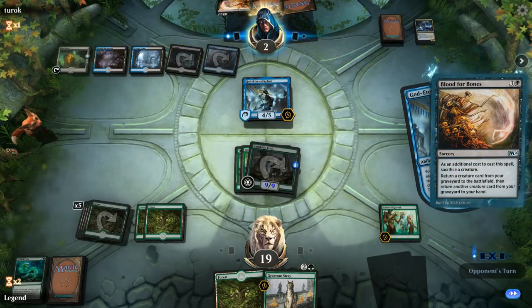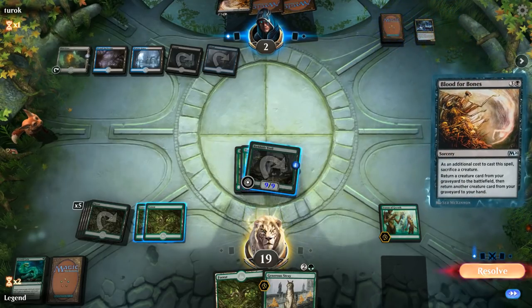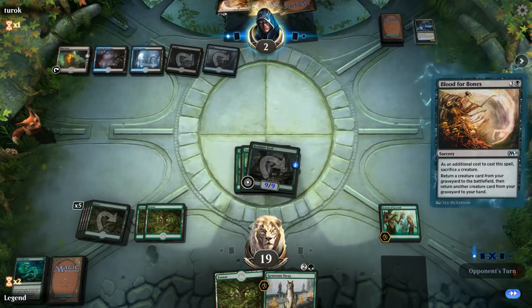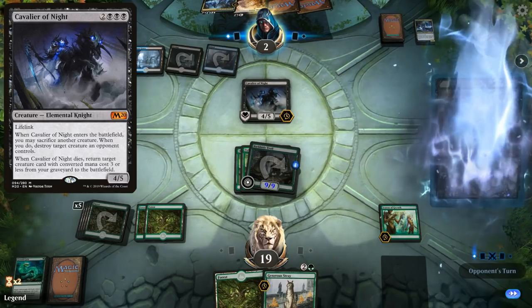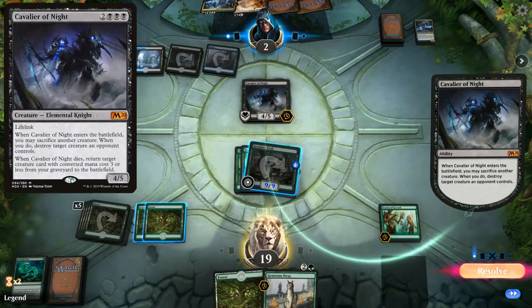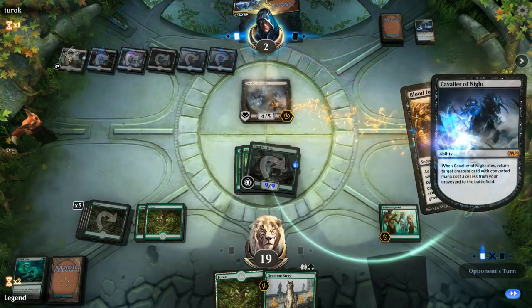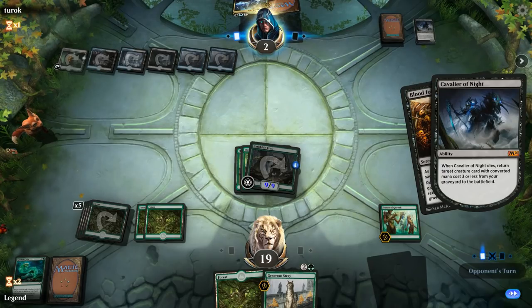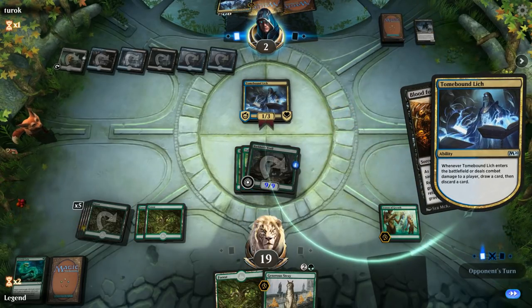They'll also be able to get back a second creature to put into their hand so they can replay another Lich. Cavalier won't be able to kill anything at least, but the Lich is actually the biggest problem. Opponent goes for a second Blood for Bones instead of playing the Lich. A Lich comes back from the Cavalier's ability, and then they can get back another Lich or another Cavalier. Our opponent's engines are finally functioning properly and we're going to be in trouble.